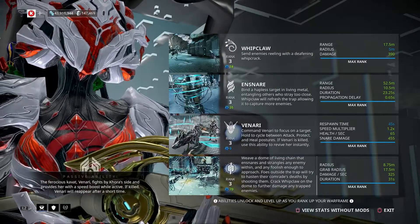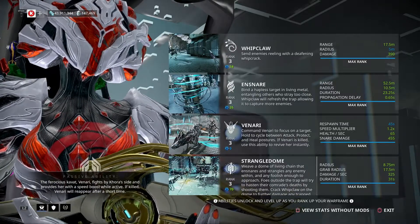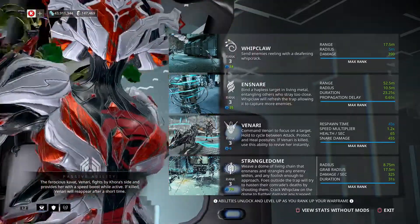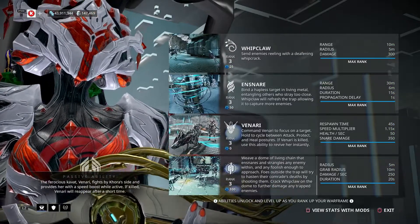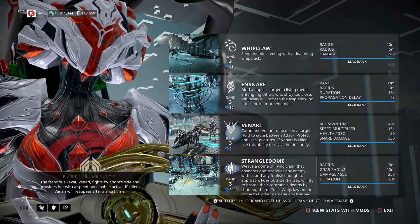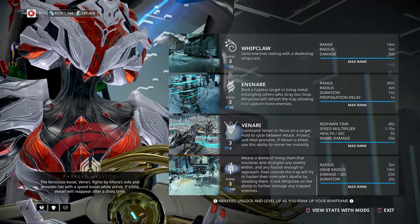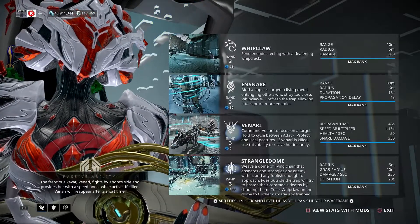Whip Claw is her first ability — it sends enemies reeling with a deafening whip crack. The base range is 10 meters with a radius of 5 meters and damage of 300. I'm not going to get into the exalted whip discussion; I already made my comments on that. I'm just talking about Khora in her current state.